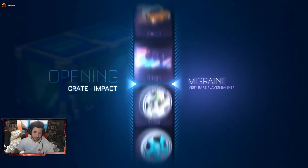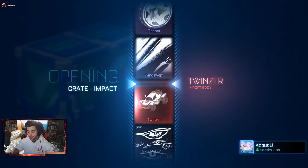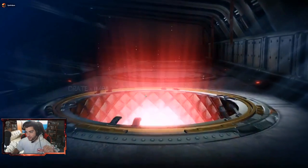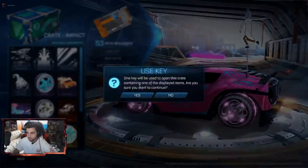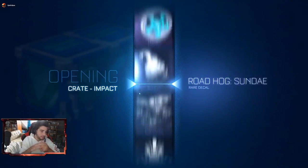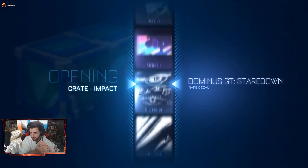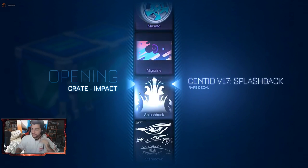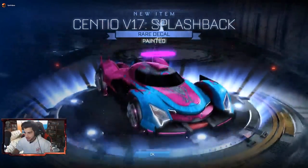I have not gotten a universal or anything like that from the crate in a really long time — it's probably been about 5 crates since I have. But this is a really great start getting the Twins Air — very happy about this. I believe this is just normal Twins Air, not painted. It's got the yellow trim on it, but we're hoping to maybe get some painted wheels and some universals. I really love that decal. Did you guys see that? It was a little laggy there, a little screen jerk — it was messing with me, looked like it was going to give me something good and then nope.